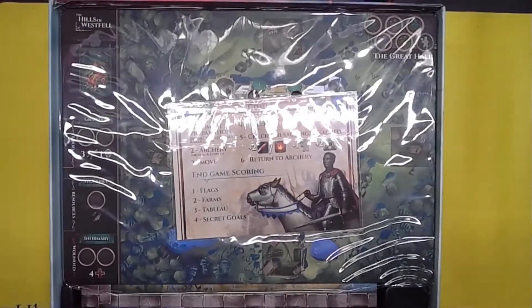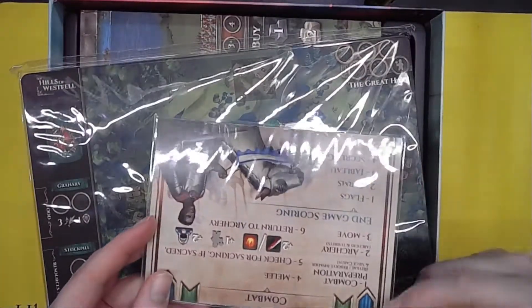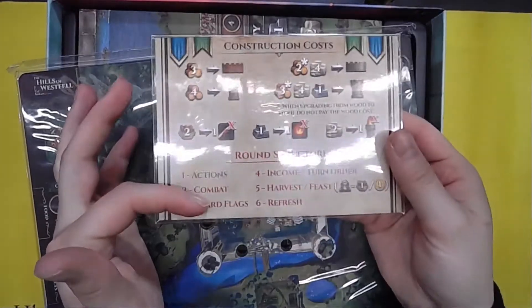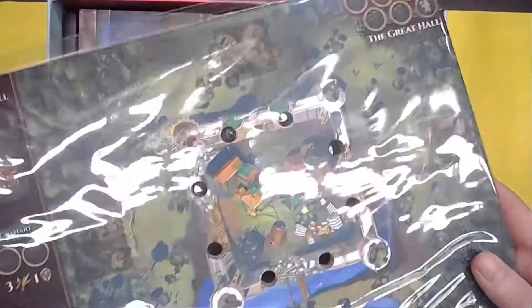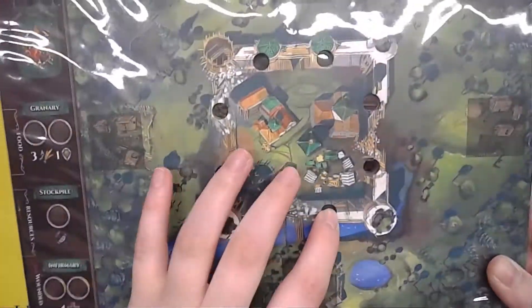Looks like there's only two punch boards, but then we get into the box. The box comes with a nice black sturdy insert. These are going to be your player reference boards — a quick guide while playing. And then this is the board that you build your castle on, your tower that you're defending. It's got holes so you can pin the 3D work into it.